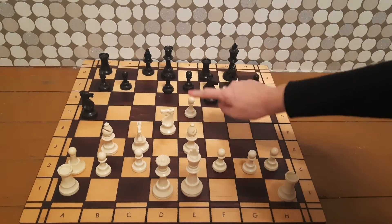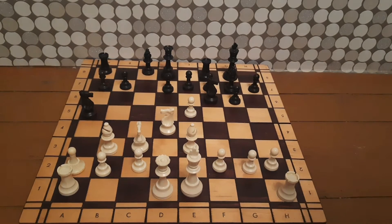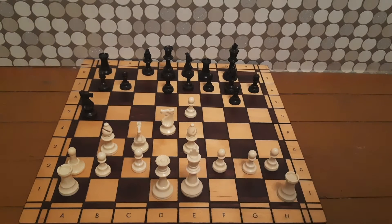By the way, if black captures the knight, white would capture back, then the bishop, and white's position would be better. That's why black decided to go to e8. It may seem like nothing is wrong with black's position, but white is already winning. Can you please find the best move for white — the move played by Robert Fisher?